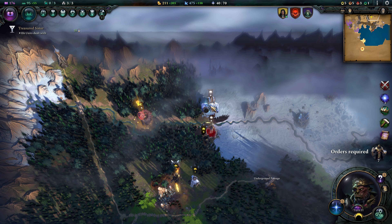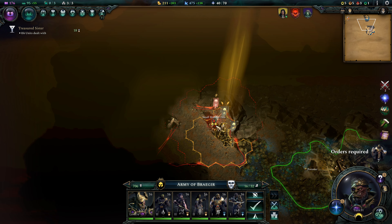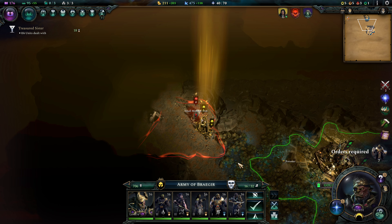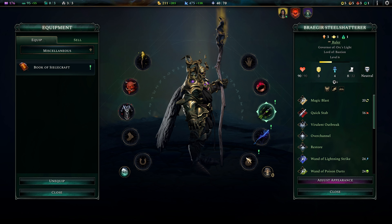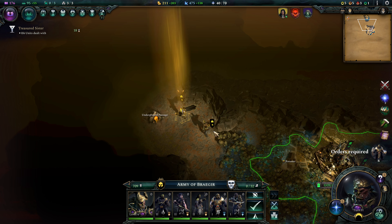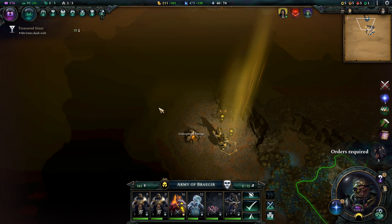We're gonna clear the Archon Blood in the next battle most likely, and then probably take out the Ogre right here. Then swing west and take out the Gold Vein. This Monster Vein is gonna be easy — let's just Auto Resolve that. Took him out. Got a Book of Siege Crafts — this grants Siege Breaker to all units in the Army. That's an item. Let's give that to Breaker right now so that'll really increase our Siege ability.